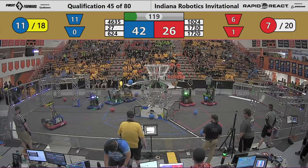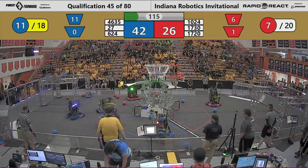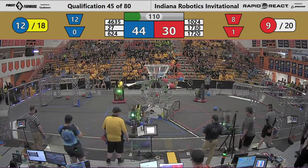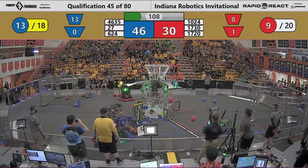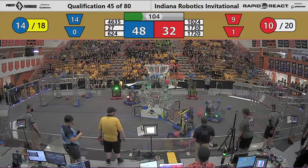They make a couple more shots up towards the high hub. 1720 spits out the wrong color cargo in an effort to score a pair more for the Red Alliance. There are a couple shots from Kryptonite — I like those bright green neckties on those deep black shirts of theirs.